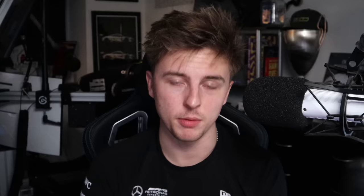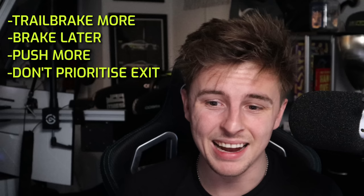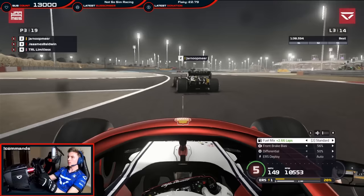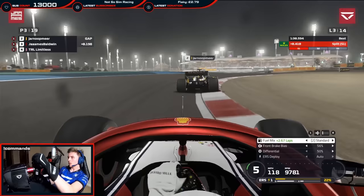To summarize: when going from a GT car to an F1 car, you need to trail brake more, brake later, push the car more in medium to high speed corners to utilize downforce, don't prioritize exits as much in those corners, focus on throttle control on exits because there's no TC to save you, don't worry as much about weight transfer since you can be more aggressive in a lighter car, lower the steering rotation, and increase brake pedal pressure setting so you don't lock up as much. Use a formula-style wheel rim as well.